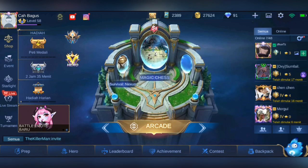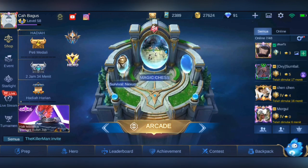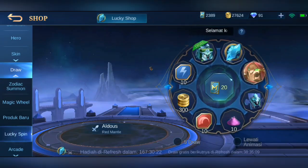Oke, sekarang kita masuk ke eventnya, yaitu event rutinan tiap minggu. Jadi setelah masuk game, teman-teman masuk aja ke shop, kemudian masuk ke draw, dan lagi spin.